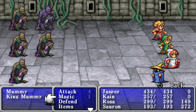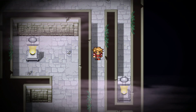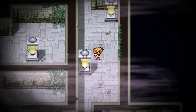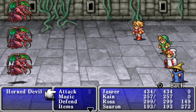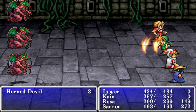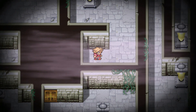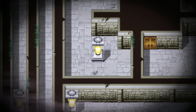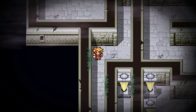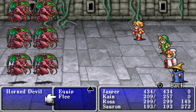Actually, you don't need to do that because now we have Fira. So what did I do — bottom, bottom, right. But then you can keep going this way: bottom, bottom, right. I actually don't know where this takes me. Horned Devils — not too threatening. Trying to remember which path is right, or rather which is correct.